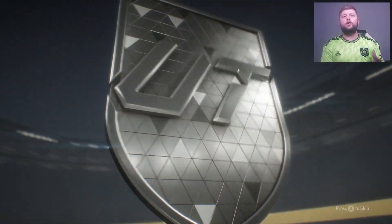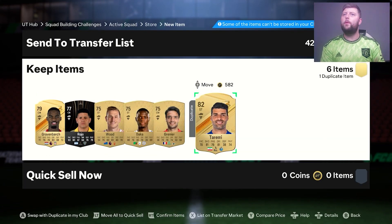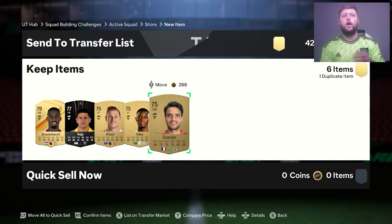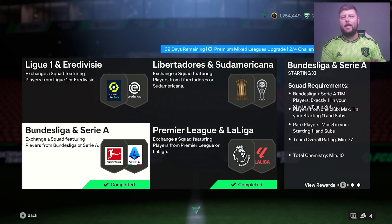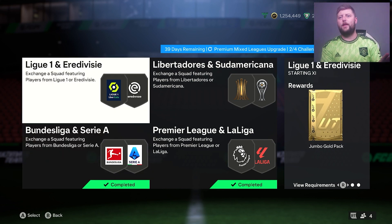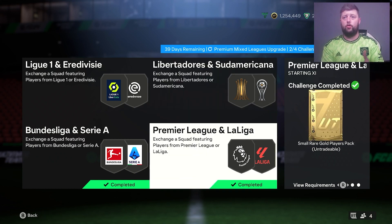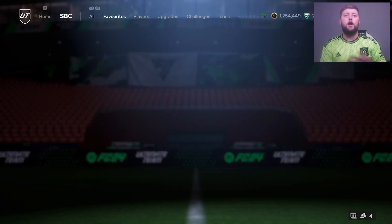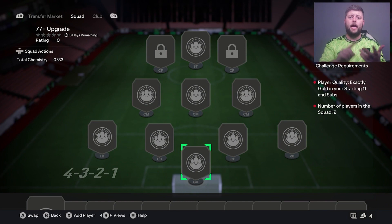That's one player change - 10 chem is normally very easy. For tradable packs, sell everything. You get the jumbo gold pack from the first SBC and I would personally sell everything from that to save coins. What you want to be utilizing in this grind is untradables. EA are taking every tradable method away from us, so these two packs that are tradable are perfect to just sell on. Then we have Liga, Prem, La Liga, and the prime gold pack.